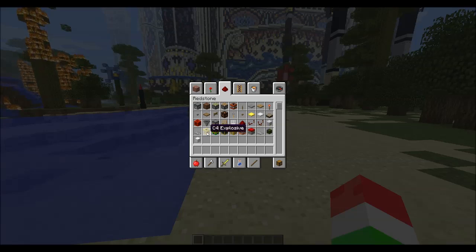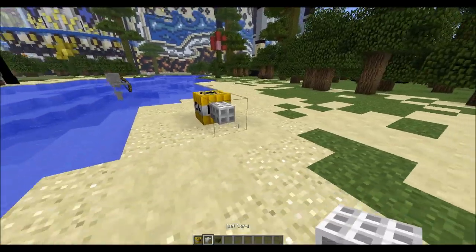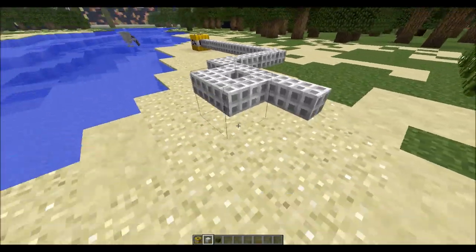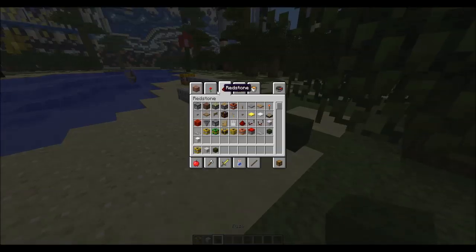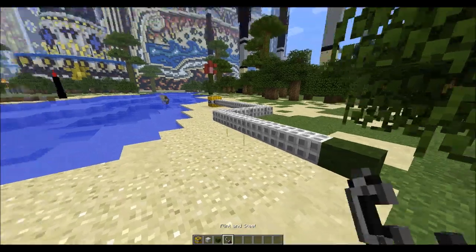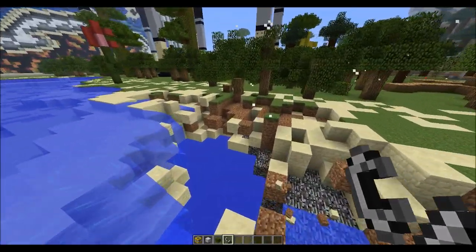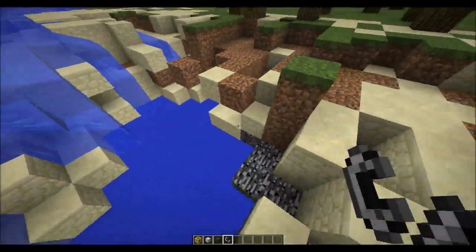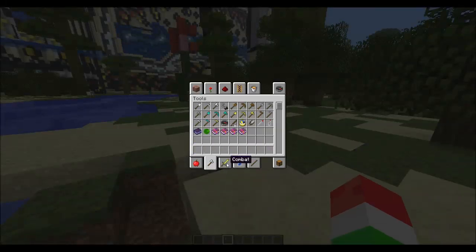Let's go over C4 and all that stuff. We have C4 right here, and you can use a detonator cord, a fuse, or a blasting cap. We'll use the cord — you can make it however long you want in whatever direction. Then we put a fuse at the end, grab a lighter or flint and steel, light it, and as you can see it just blew everything up. I'm not sure if it destroyed the bedrock — turns out there wasn't bedrock there, but anyway that's C4.